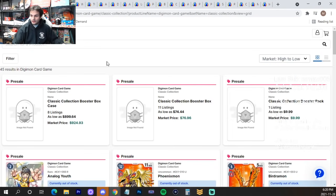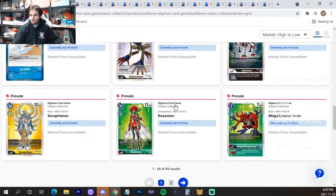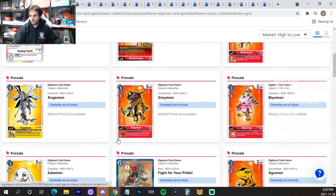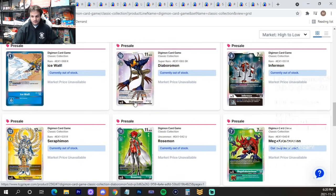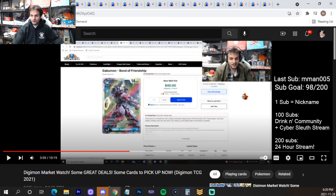I bring this up again because Classic Collection cards are coming — there are no listings yet, but we're going to see some soon, and you'll see some ridiculous prices. Do not give in to the pre-sales. Just wait until the set comes out and you won't get burned like the people who bought Gabubond for $40 each.